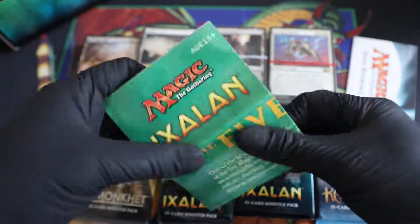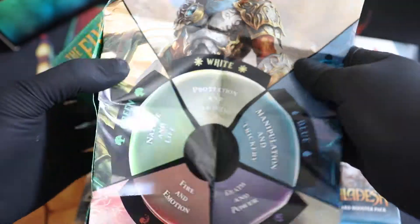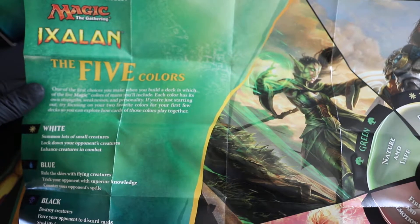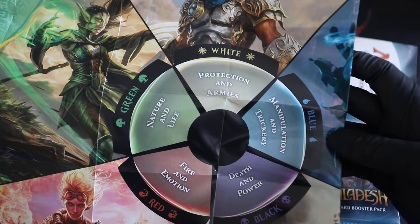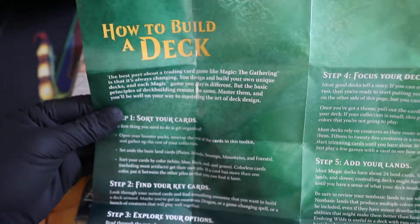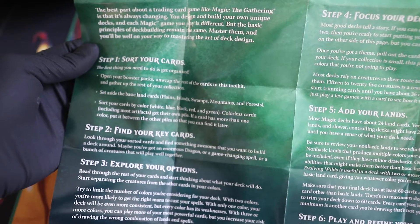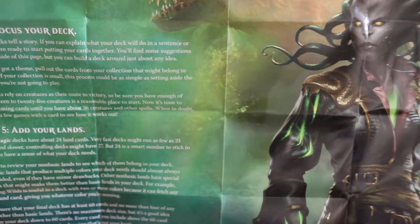Let's check it out. The five colors: white, blue, black, red, green. How to build a deck: step one, sort your cards; step two, find your key cards; explore your options; play and refine your deck; add your lands; focus your deck.